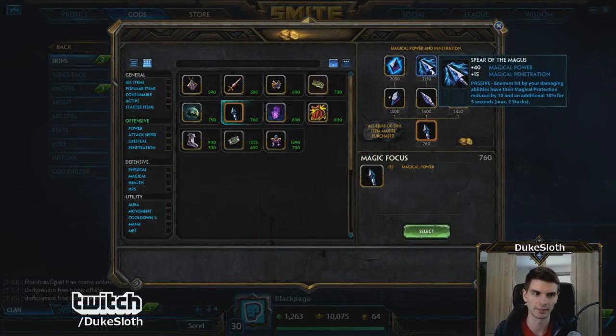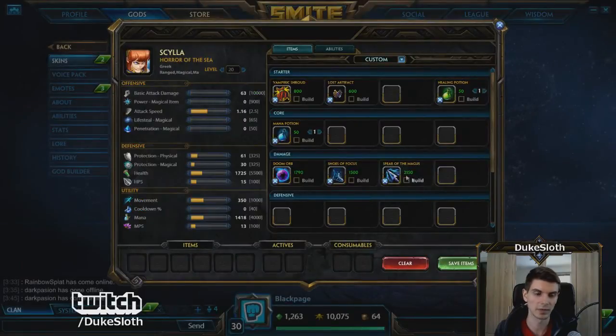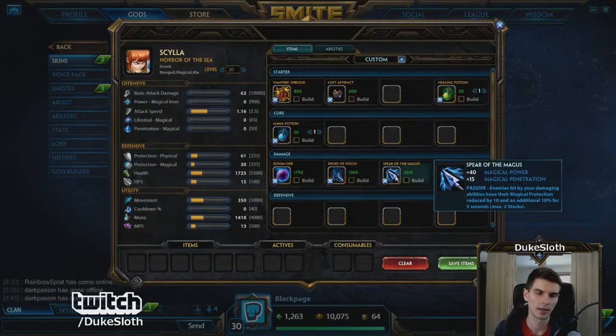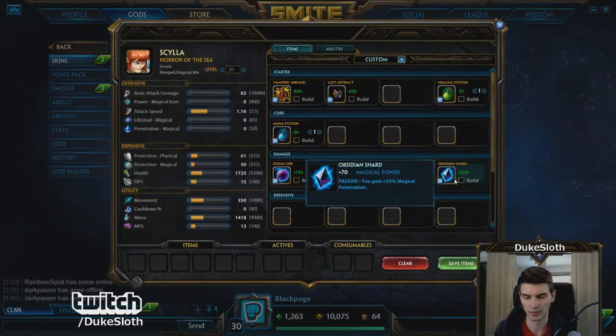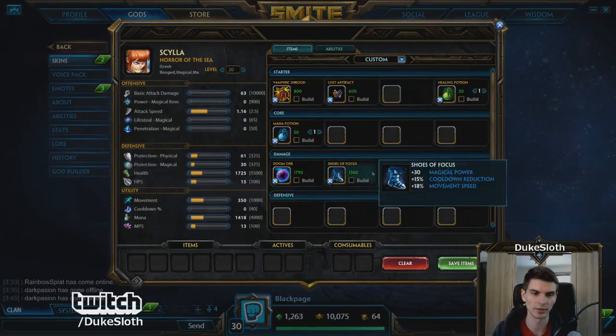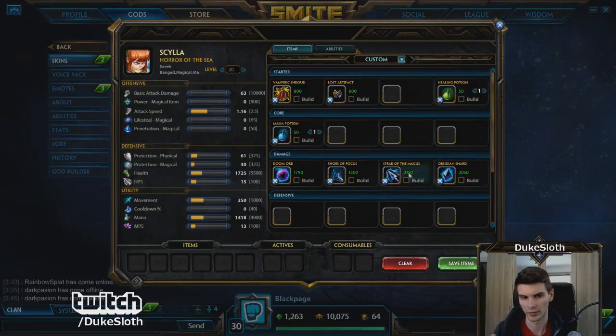There's one last kind of mandatory item, which in most cases is Spear of the Magus, but not in all cases — sometimes it's Obsidian Shard. Spear of the Magus usually pays off more; for example on Anubis or Poseidon you should always get it. But some exceptions profit more from Obsidian Shard — those with a very limited pool of damaging magical abilities. Hel comes to mind; she wants that Obsidian Shard early penetration. Because boots no longer give penetration, I usually recommend getting this penetration item at this point.